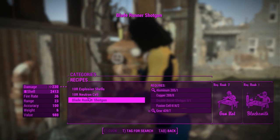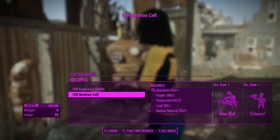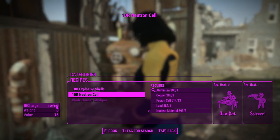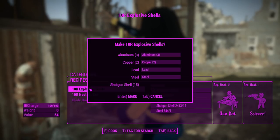Neutron cells — this is the one that's going to be firing neutron shells, which are kind of interesting. You'll notice it's got a charge here, like fusion cores. You do get multiple shots per reload this way, which makes it feel nice and futuristic. You can craft a few of those.